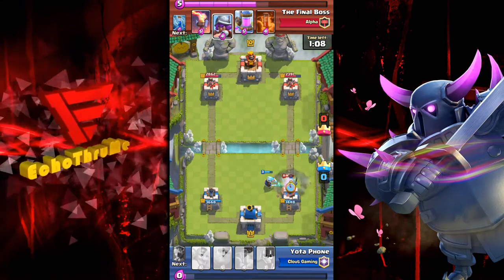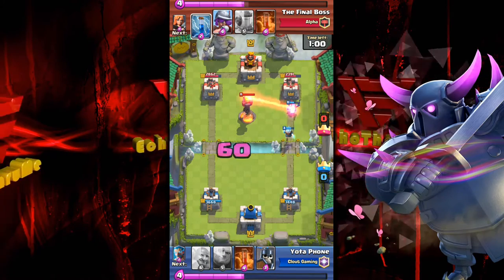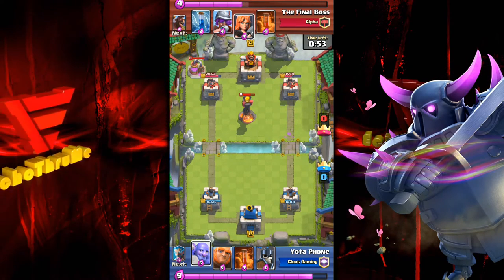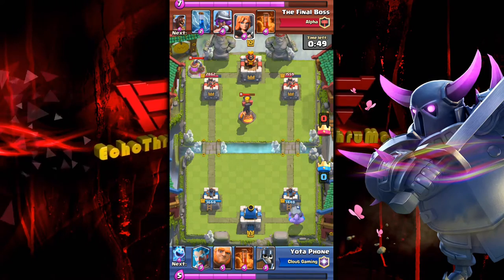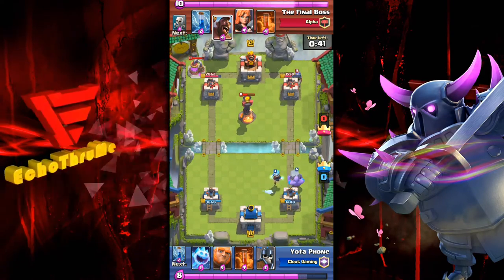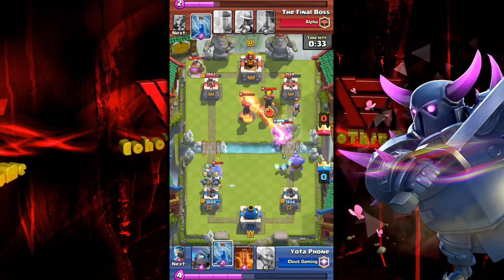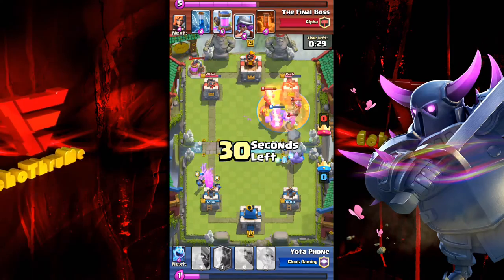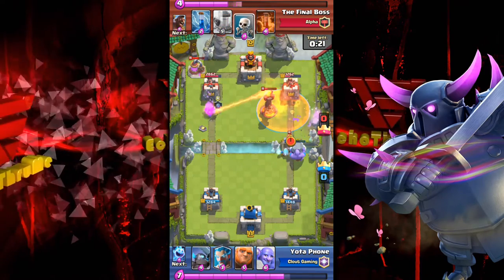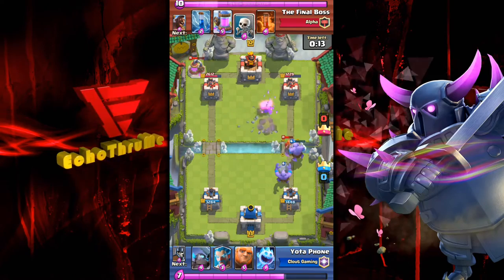Ice spirit, ice wizard, zap spell and tower taking everything down. Mini-PEKKA, final strike on that hog, ice wizard — a strong push. Did he get a hit on that right-hand tower? I think he did. Here's another bowler push — trying to use that poison and split the two. Giant behind, nice push, guards with that ice spirit really taking out that hog. Giant gets a strike or two, nice poison spell, bowler knocking back the troops. Two bowlers going down the right-hand lane — it's a pretty close match.